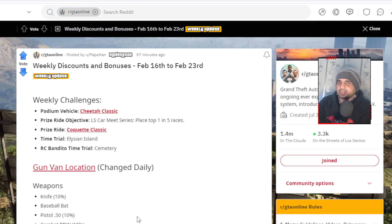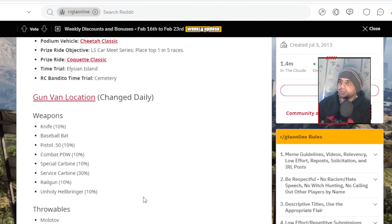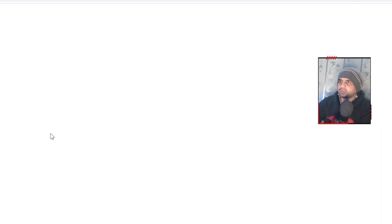The time trial is for Elysian Island and the RC Bandito time trial is at the Cemetery. For the gun van location, which changes daily, I'm going to share that with you guys now.